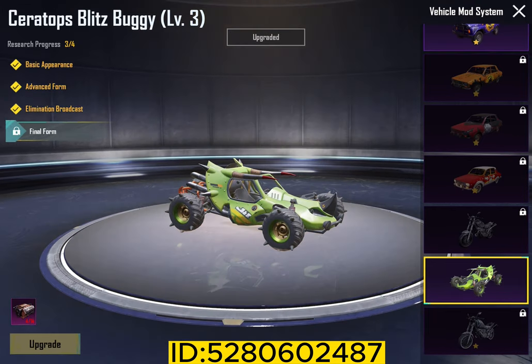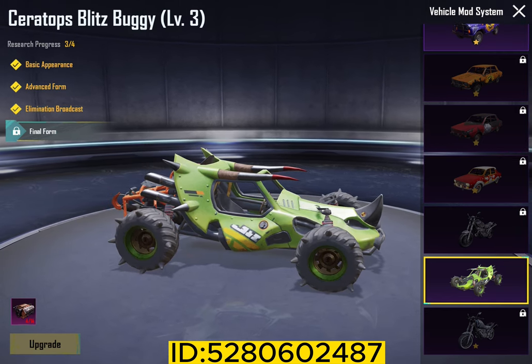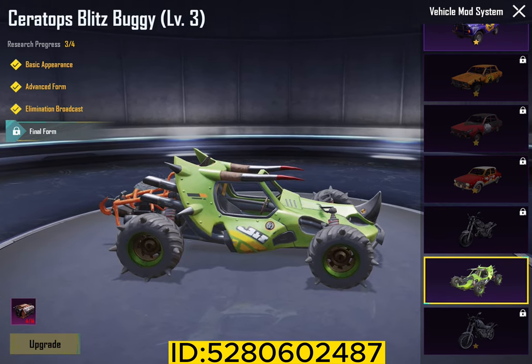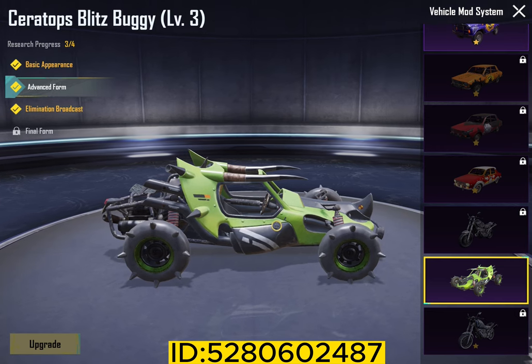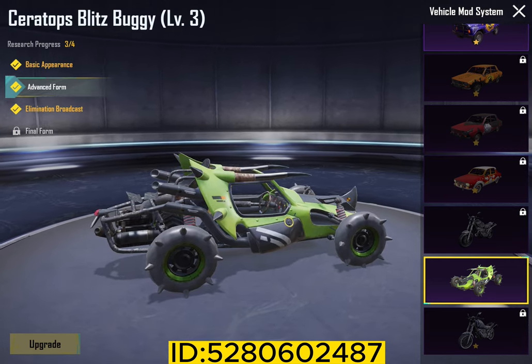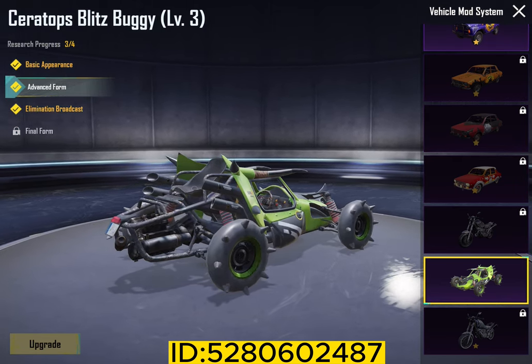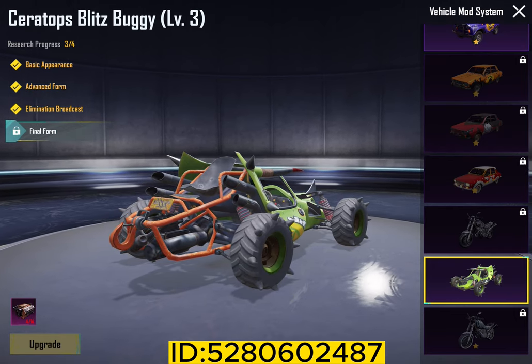Now let's go to the elimination broadcast. Elimination broadcast is coming, but for the final form we don't have to pass the materials. On the latest stage, we will update this. We will use different pins — we have the materials and we can buy it from the shop.